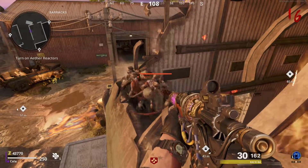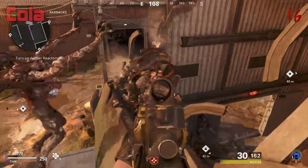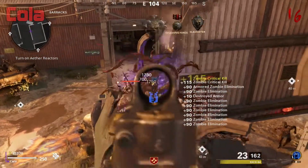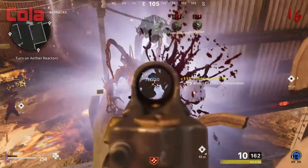What's going on guys, my name is Cola and today I'm going to show you a pileup glitch in Firebase Z. With this glitch all the zombies will pile up in front of you and will not be able to attack you. You'll be completely invincible in this spot and will not be able to go down.